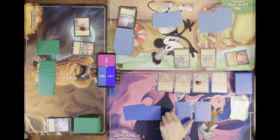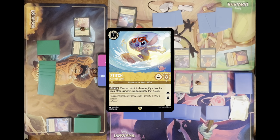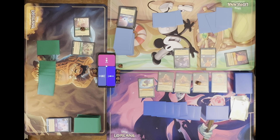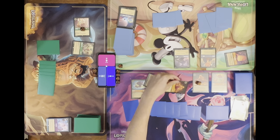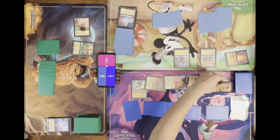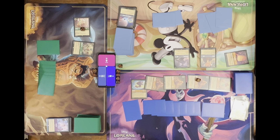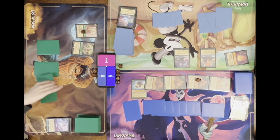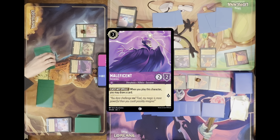My Simba can really do some card work. I'll exert seven for Stitch because I have more than two characters, draw two cards. I'll ink Prince Eric and quest for two — four, five, six, seven — going up to sixteen. I can't quest for more this round, no rush. I'll just quest for five. You don't want to attack anything? You can't take anything out even with her because Rapunzels have five health.